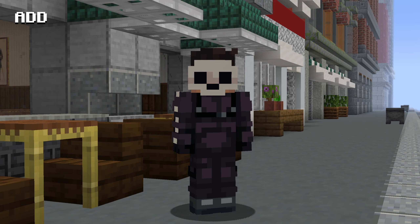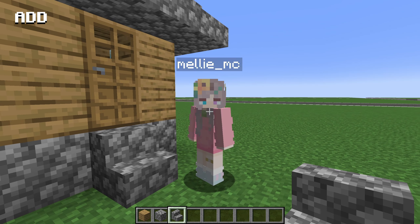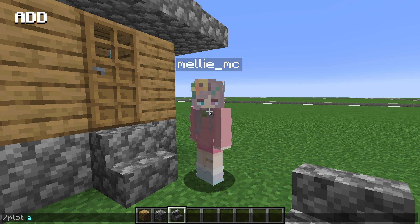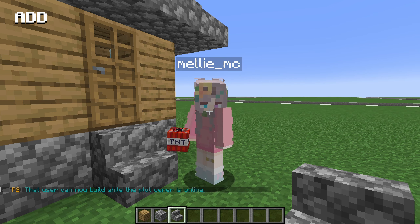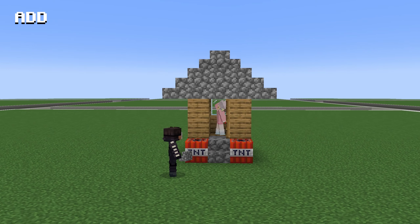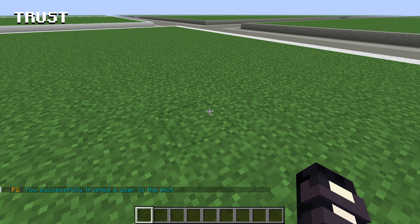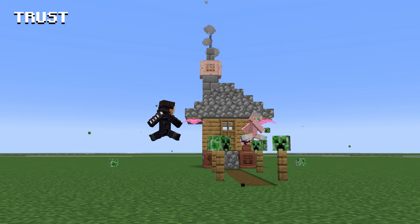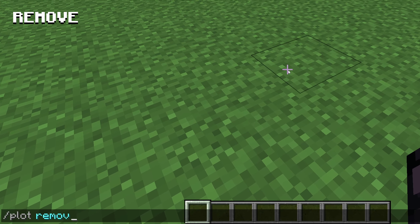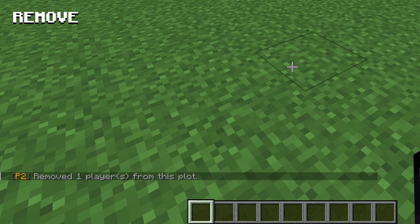Because the plot you've claimed is yours, other players cannot interact with it, but you can add your friends if you want to build together. The first way to do this is by doing plot add and then your friend's in-game name — this will allow them to build in the plot and use WorldEdit while you're online. To give them access to build when you're offline, you can use plot trust and then their in-game name. Be very careful with this and only add people that you trust. To remove a person's access from your plot, use the command plot remove and then their name.